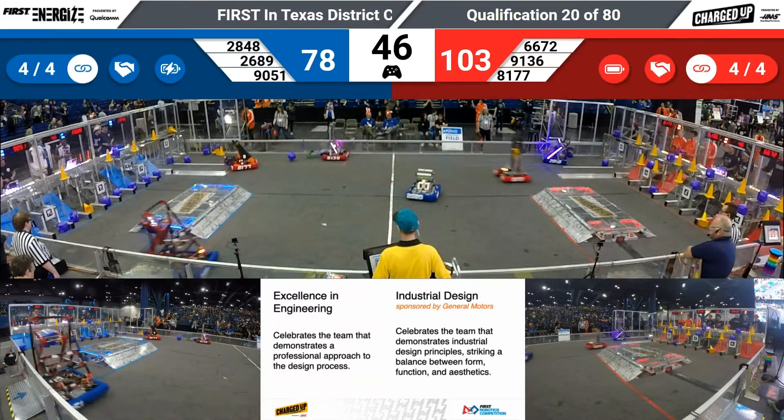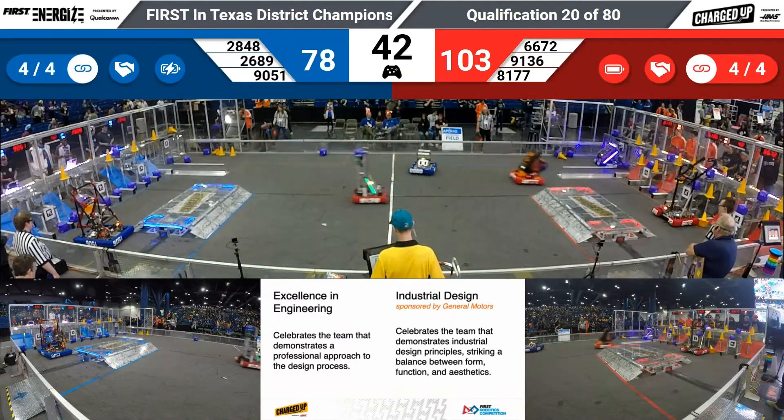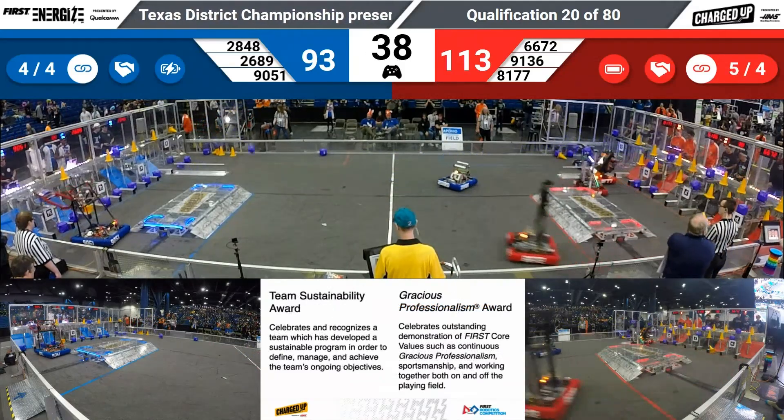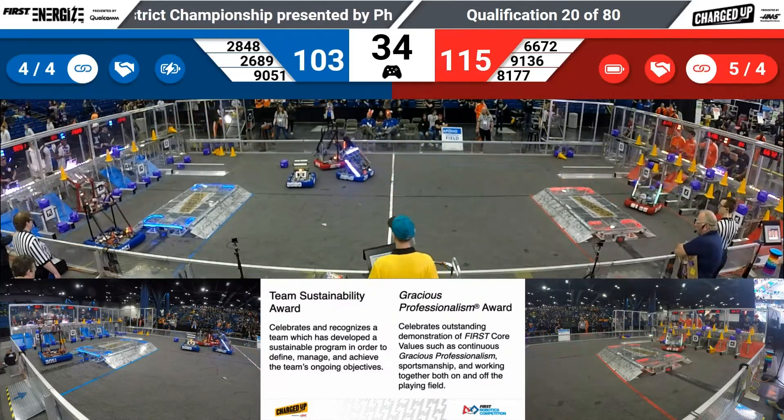45 seconds remaining. Here comes Vector on the move again. A bit of defense being played in the middle of the field — Vector's pirouetting around it, scoring a cube down low for the red alliance. Four links now for blue, five links for red. Both teams will get a ranking point.